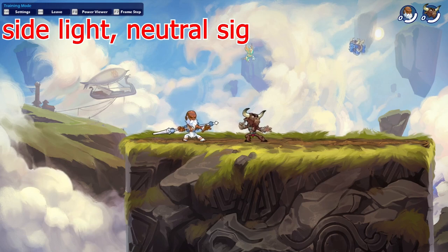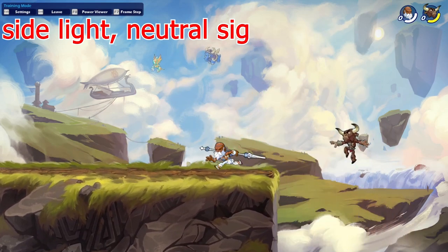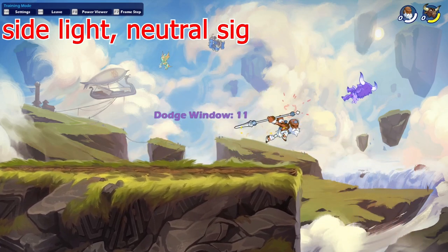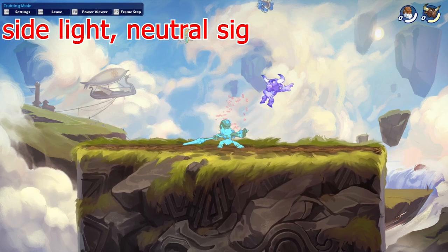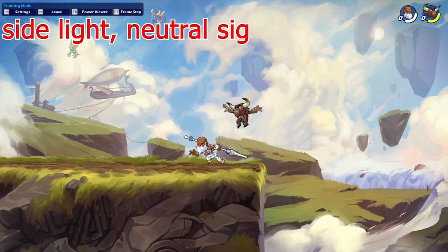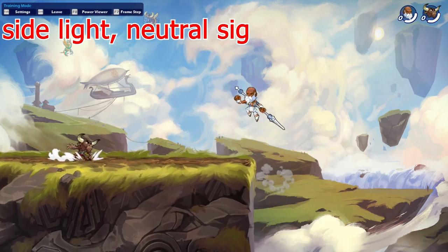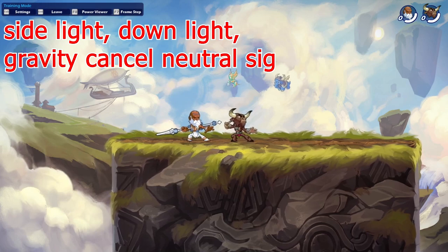Now we're going to go over some combos. First, let's look at some spear combos. The first one is going to be really easy to do — it's a side light into a neutral signature. You can get the dodge windows way lower, but it's a really nice attack: really fast, some really quick damage, and always nice to land.